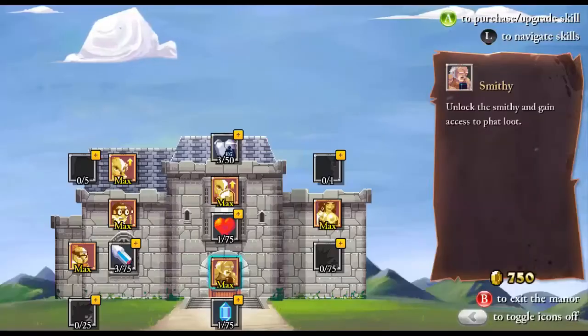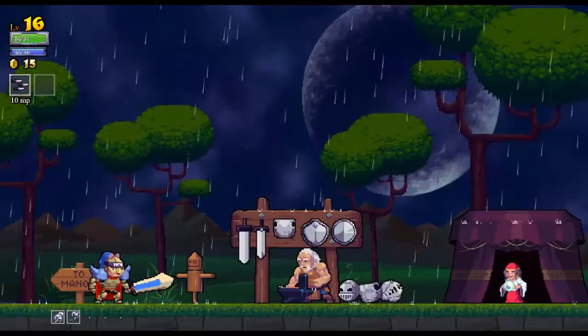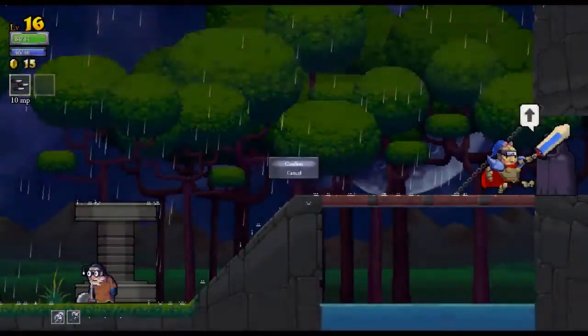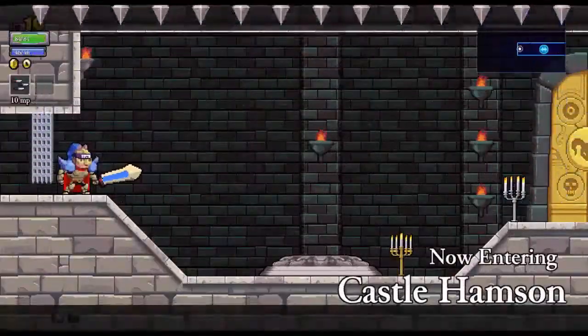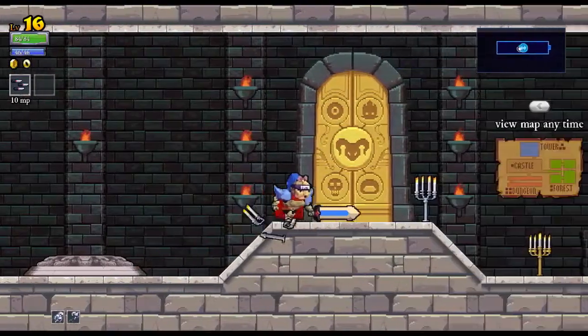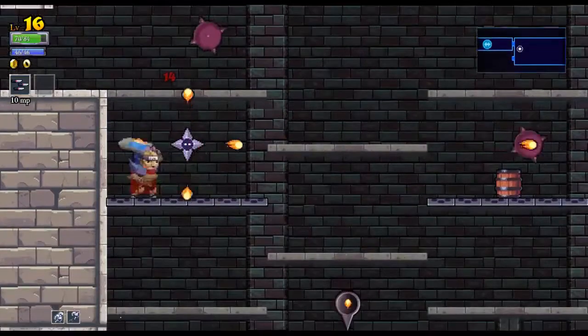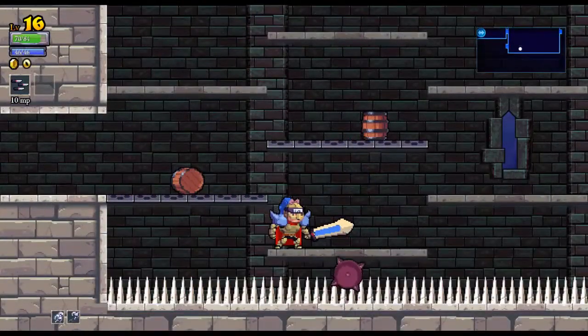We're just going to pick a Shinobi again — we're going to pretend that didn't happen, because guess what? It didn't happen. That run didn't exist. That happens a lot — I just bump into enemies like a freaking clown. Oh my god, you couldn't make this shit up. Just dying — just goddamn dying.